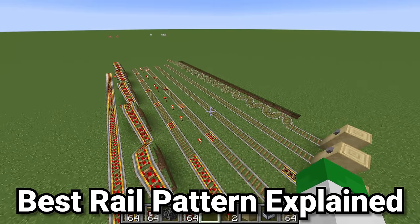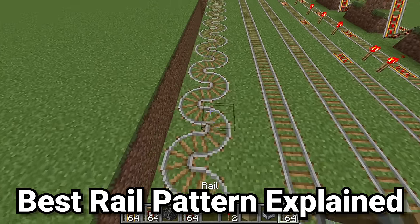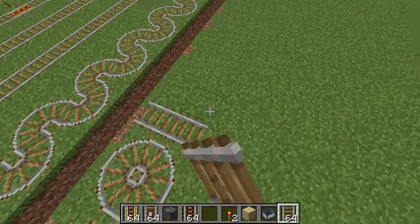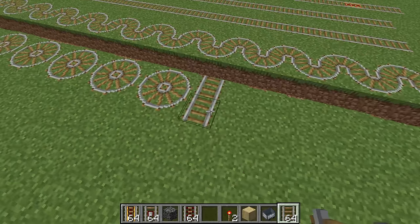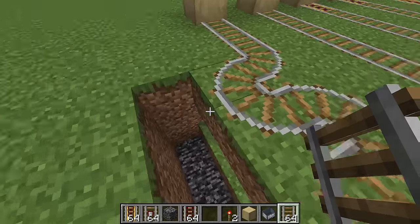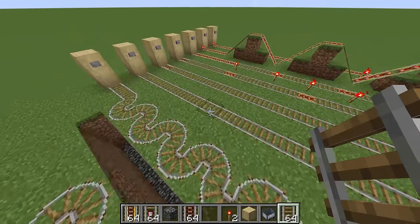What is the best pattern for minecart tracks? There are configurations where minecart circles feed into each other, making carts travel from corner to corner. Although this is technically one of the fastest configurations, it takes so much time to set up that it removes any practical benefit — though it is technically an option.